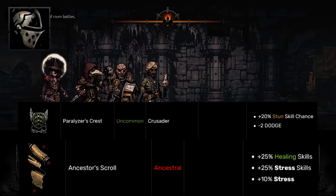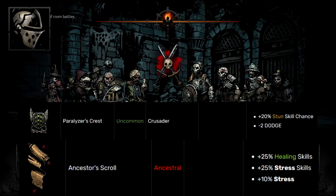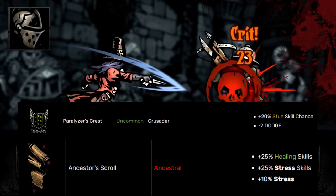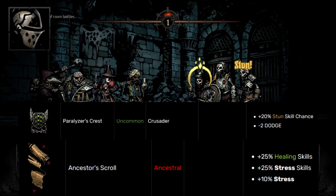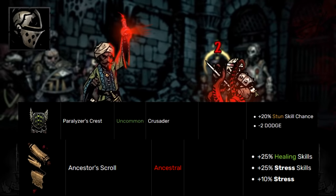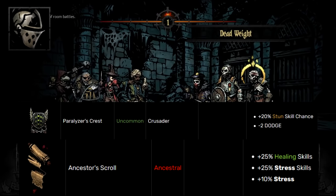For Crusader's class trinket we're going to pick Paralyzer Crest. If you're running frontline Crusader, it gives a lot of bonus stun chance early for a green trinket. Minus 2 dodge really just doesn't matter much — minus dodge matters after about 5, so minus 2 isn't that impactful. Then 20 stun is fantastic; we just said 10 stun on Bounty Hunter is amazing, so obviously 20 more is good in every way.